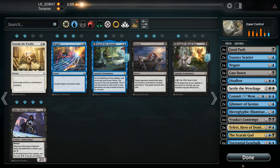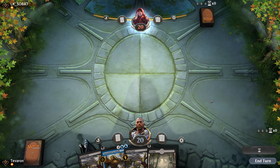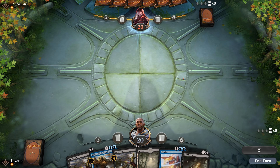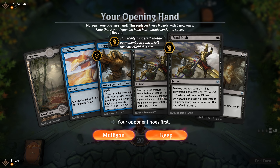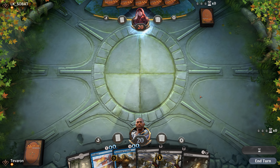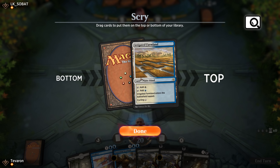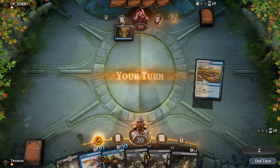We'll resubmit the same configuration. This hand is absolutely unkeepable — we'll mulligan. That's about as bad. Opponent mulligans to six as well. Mulliganing to five — we'll take a risk here. We have the mana to cast both Fatal Pushes, so we'll keep this and just hope to draw lands. We have 27 lands in the deck so we'll rely on probability. We get a Scry 2, which is awesome. Opponent doesn't mulligan further. We'll keep the Farmland on top and play that. Farmland goes in tapped but usable next turn.